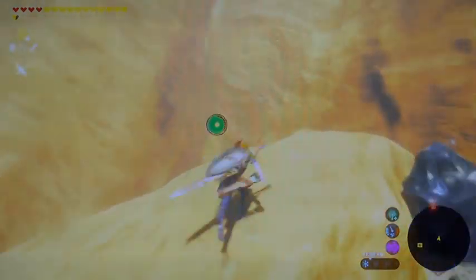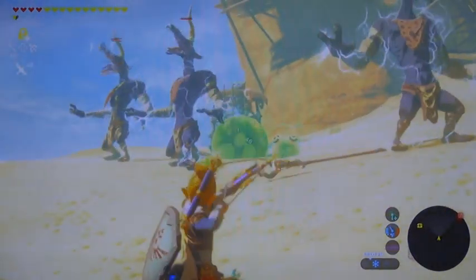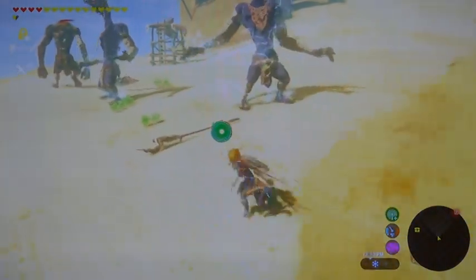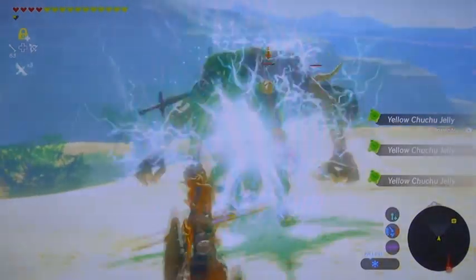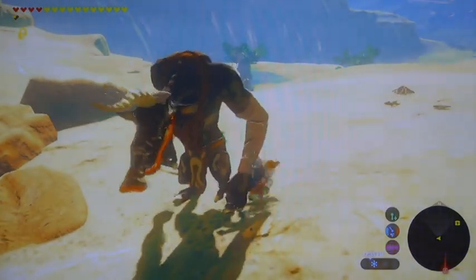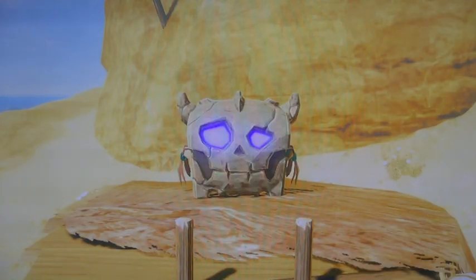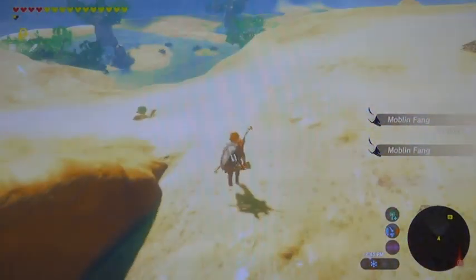Continuing our uphill motion, we're going to be coming to another bad boy nest. These are going to be electric Chuchus — go ahead and shoot them all with bow and arrow, which will electrify all the bad guys in the area. You're going to want to run back through and pick up the yellow Chuchu jelly, because when you start fighting these guys, if they hit the Chuchu jelly it's going to shock you instead. I recommend taking care of these guys because they give you Moblin guts, which you are going to need for Pouch upgrades — nine of them to be exact.